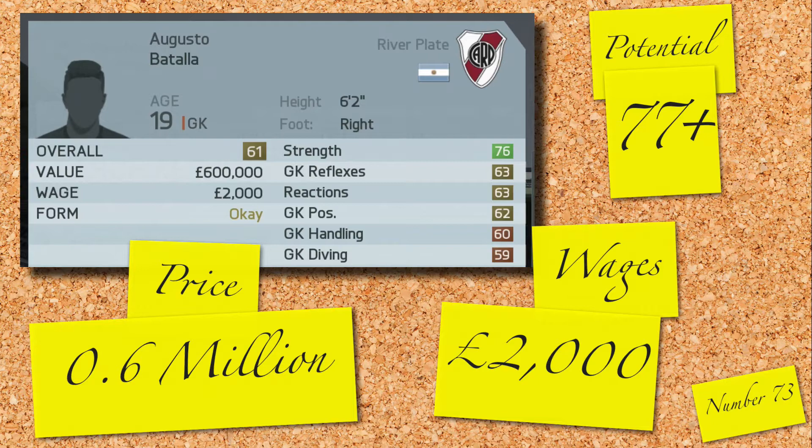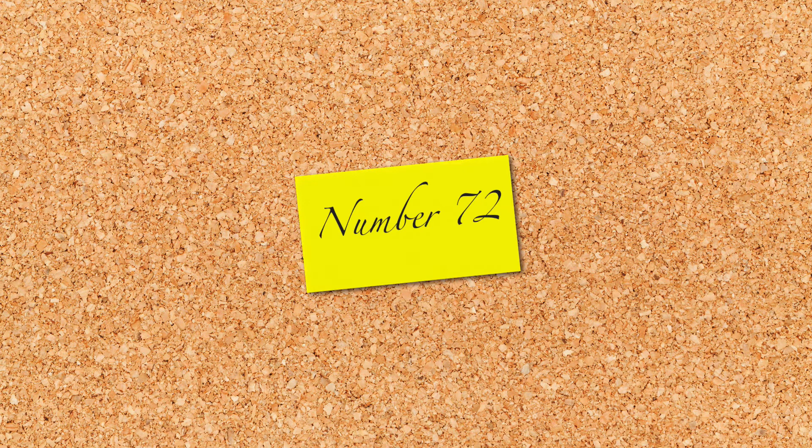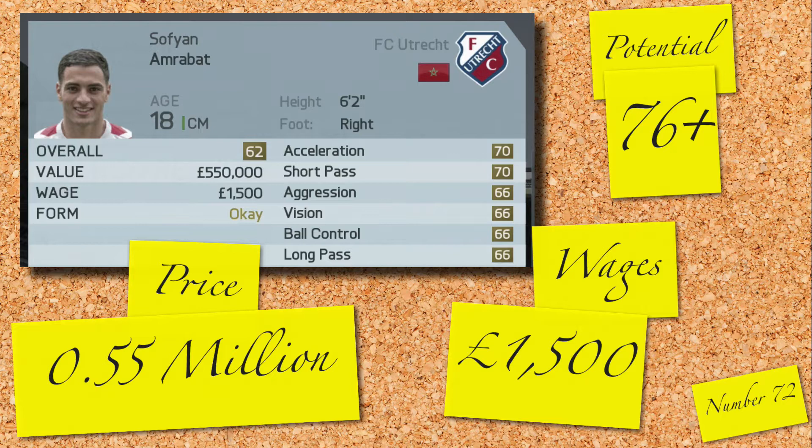Soifun Amrabat is next — a Moroccan centre midfielder, 6 foot 2 with balanced all-round stats. He's got a potential of 76 and you can pick him up for 0.55 million and 1,500 a week. Plenty of choice for the middle of the park.